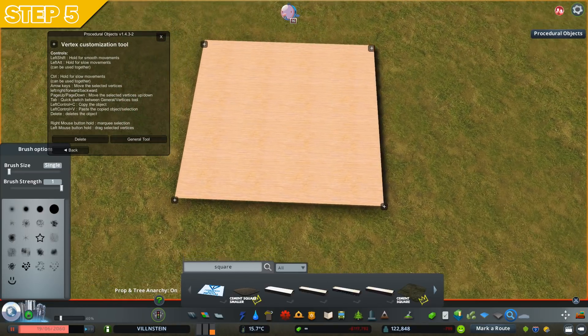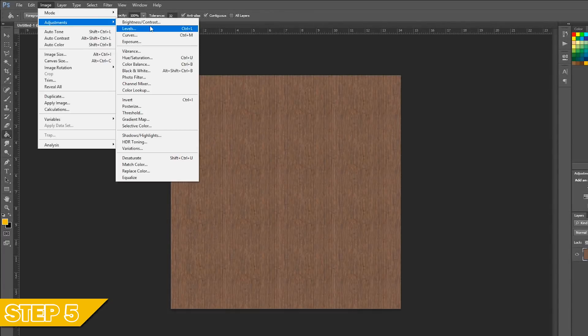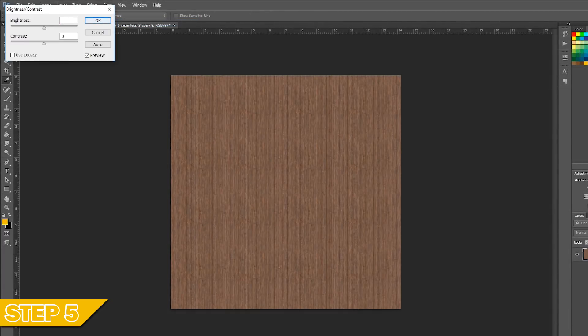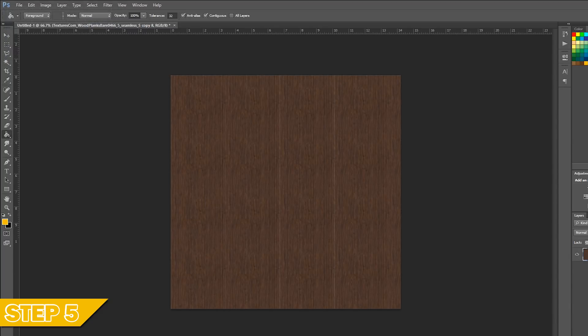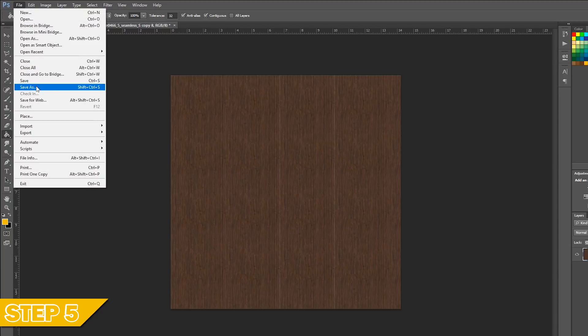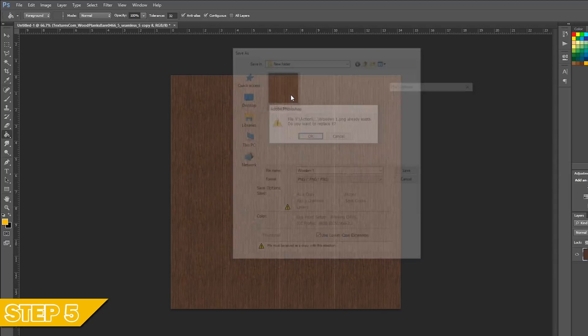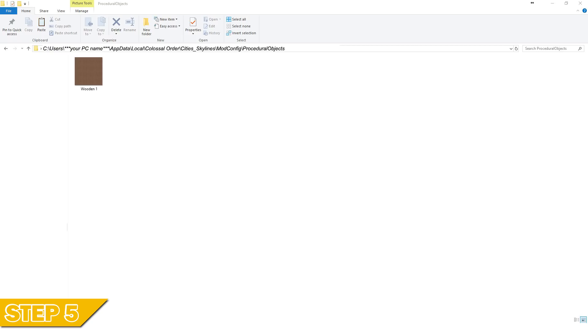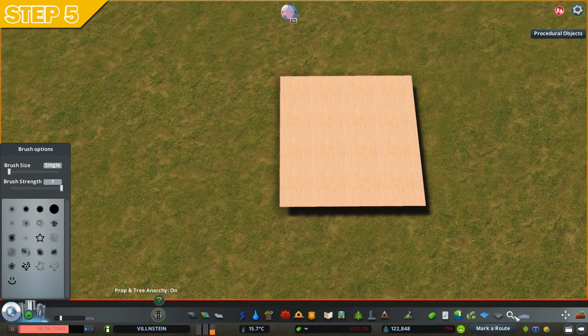If it looks very bright or the color isn't what you want, go back into Photoshop and play a little bit with the brightness — I usually lower it quite a lot — and add a little bit of contrast as well. Then resave the file, overwriting the previous one, and copy it back into the Procedural Objects textures folder.